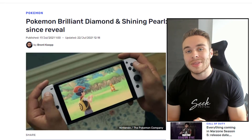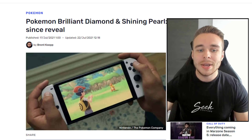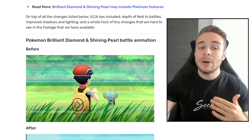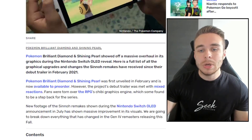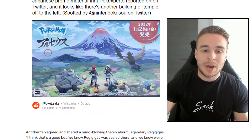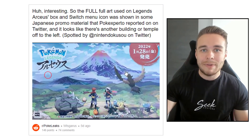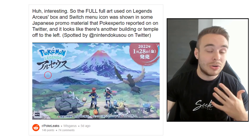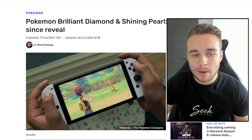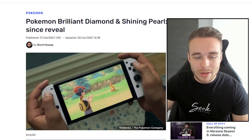So, starting things off, this is the article that was posted on Dexerto, and it will be linked in the description down below. It's just a really well-written article that summarizes all of the massive graphical changes from the reveal trailer of Pokemon Brilliant Diamond and Shining Pearl to what we know about the game now. There's also a bunch of other stuff on this website, like the article about Snowpoint Temple, which could be Regigigas' home or another legendary location.